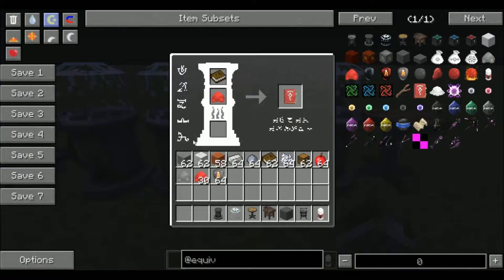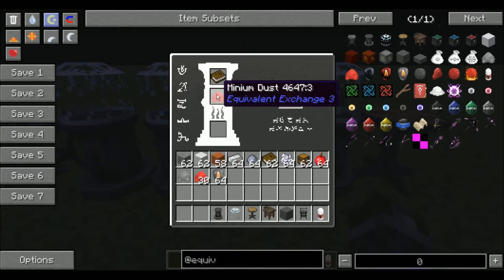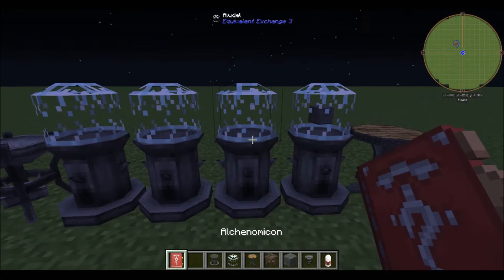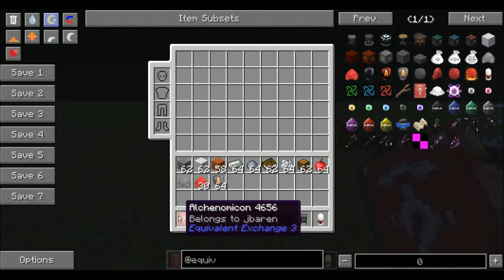This is probably the most important feature as of yet. Basically a book and some minium dust will get you the Alkemanomicon, which is basically derived from the Thaumanomicon — which is from Thaumcraft if you didn't know. Now basically what you're going to want to do with this is right-click it, and it should be bound to you.